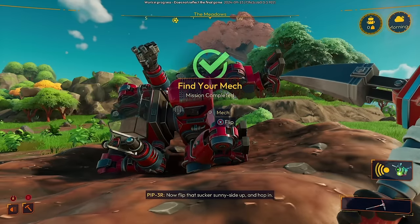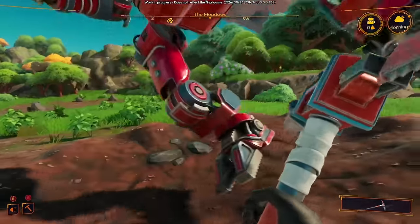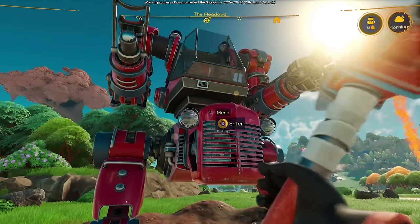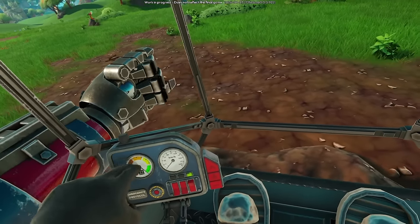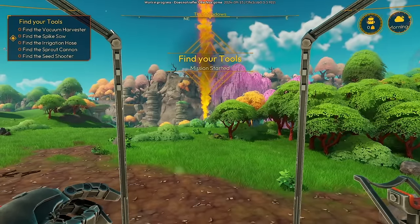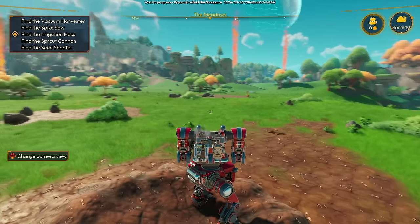Flip that sucker sunny side up and hop in — we've got a planet to explore. Our vehicle. Enter. There we go. Love it. Find your tools. You can change the camera view with the down on the d-pad button, so you can play third person if you'd like.